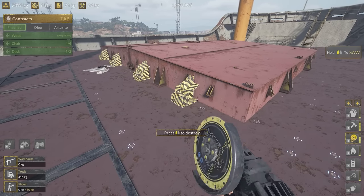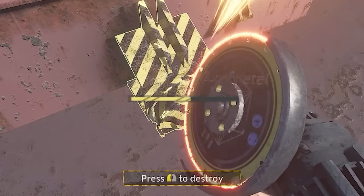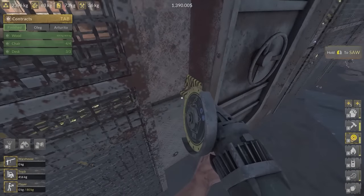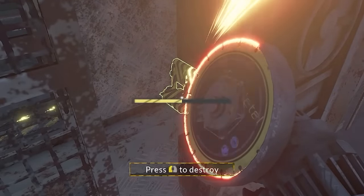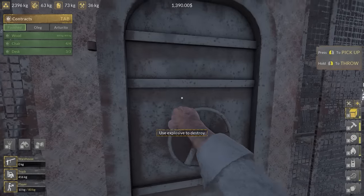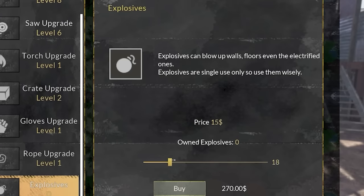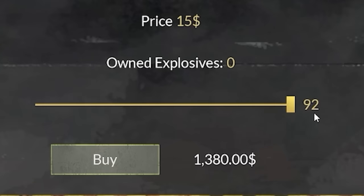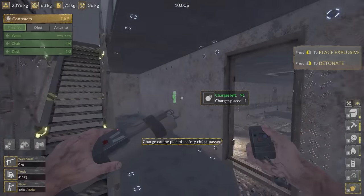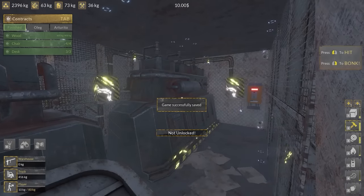We need to cut through these, so let's get our new saw out. Look how beefy this thing is. It's so much quicker - that was so worthwhile. Now I can bump that down then pull the door off. I still need explosives. How do I buy explosives? Here we go - explosives, 1500 quid. I can buy 92 explosives - sure, why not. I shove these on there, explosive ready, let's get back.